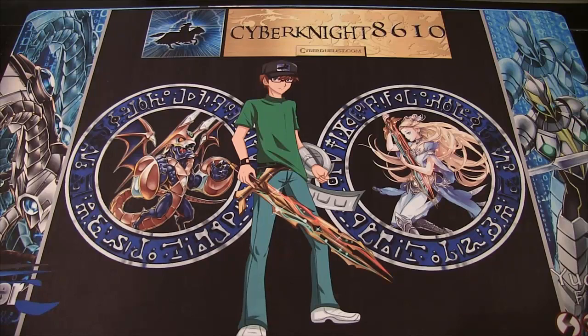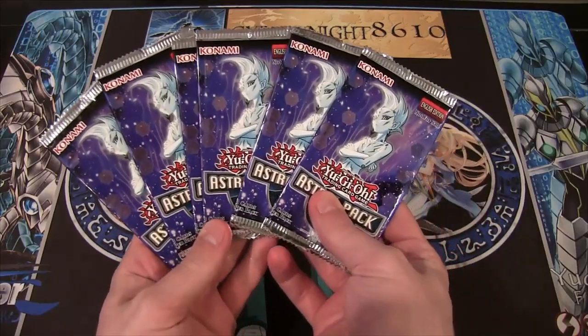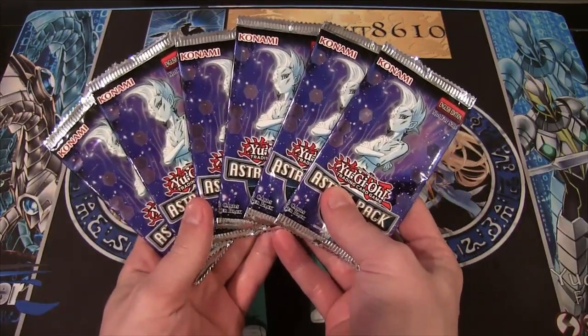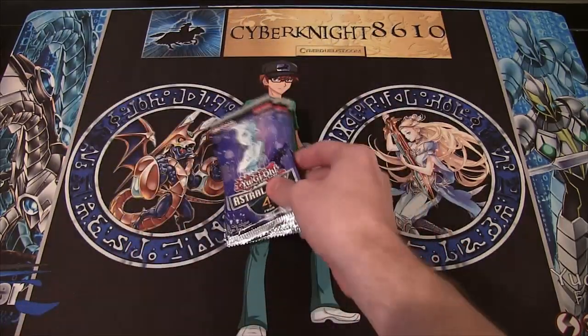What's up, everyone? This is CyberNight8610, and today we'll be opening up six packs of Astro Pack 4. Let's hope we get something good — get an ultimate, get a Max C. That's probably the main one I'm thinking that I want out of this. I still wish Abyss Dweller would have been in the set, but oh well. Let's see what we can get.